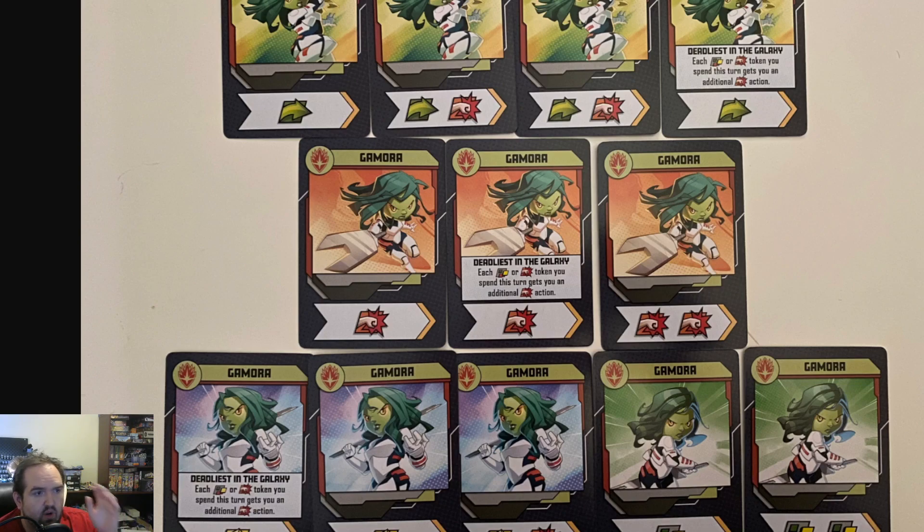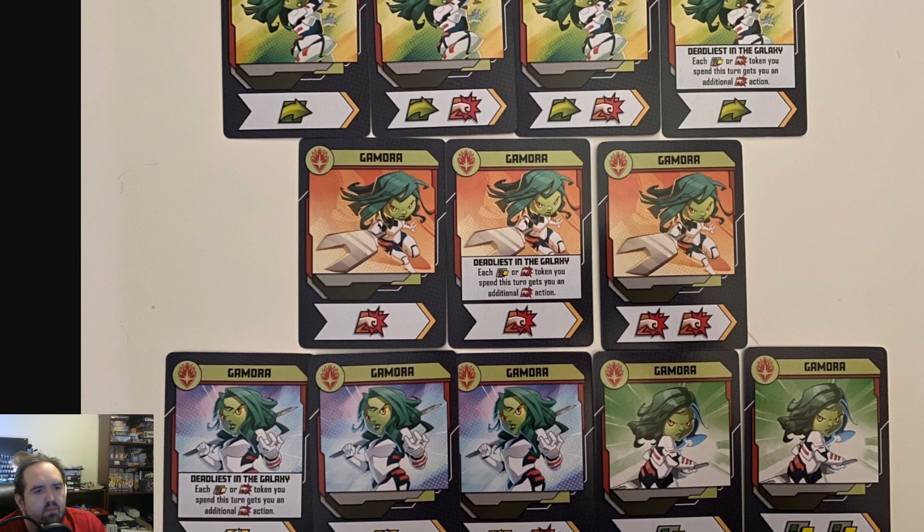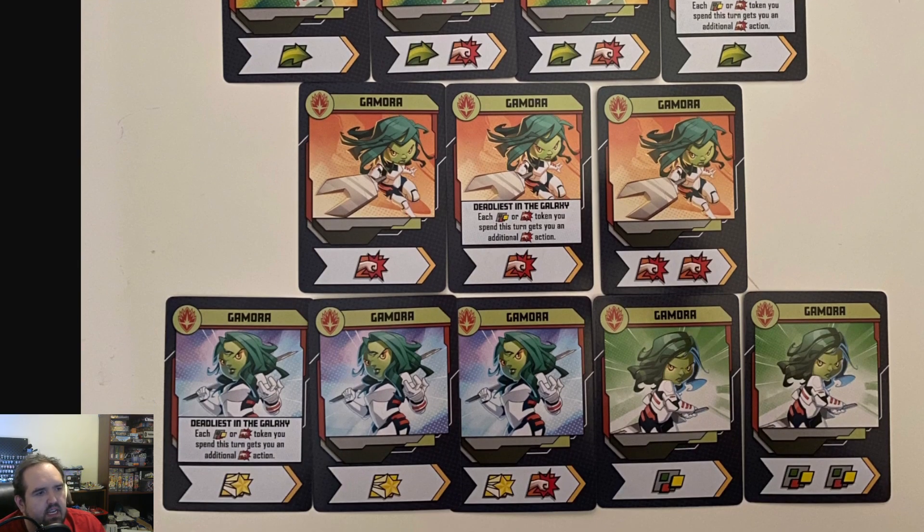That's going to give Gamora the flexibility she needs to get places. That's why I appreciate that she has two move-punch cards. I even don't despise the single move — I don't love it, I will never love that card, but it's helpful, and that's what's going to carry her through. She has just enough heroics. Just enough to not completely drag the team down.